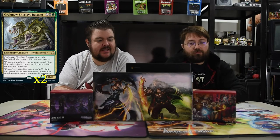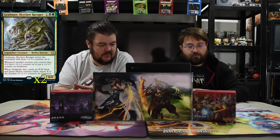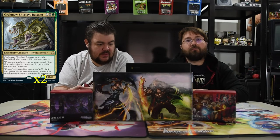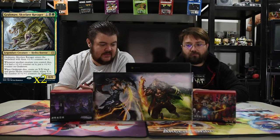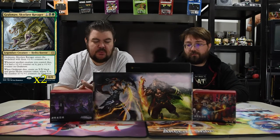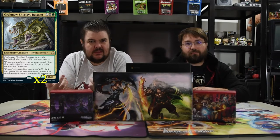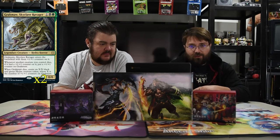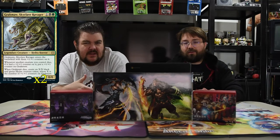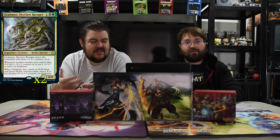Next up is Grachma the Skyclave Ravager. It is black, green, and one for a 0/0. It enters with three +1/+1 counters on it. Whenever another creature you control dies, if it had a +1/+1 counter on it, put a +1/+1 counter on Grachma. Whenever he dies, create an X/X black and green Hydra, where X is the number of +1/+1 counters on him. So he just replaces himself with another creature, and that's really strong — anything that keeps dying and keeps making dudes is really really good. He's effectively a 3/3 for three that kills stuff. Once you have him as a 6/6, sacrifice him to a Fiend Artisan and you get another 6/6 plus another creature. Seems very good.